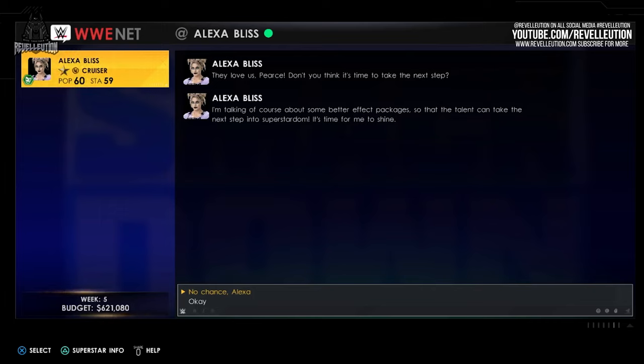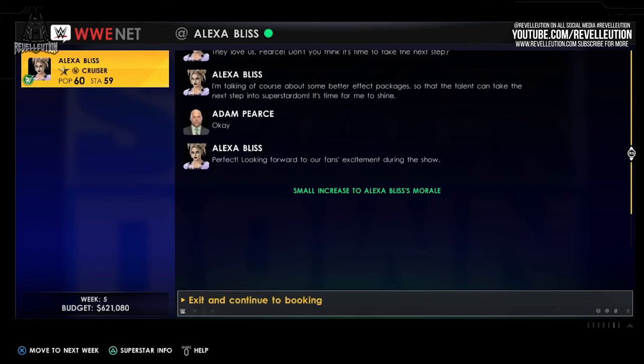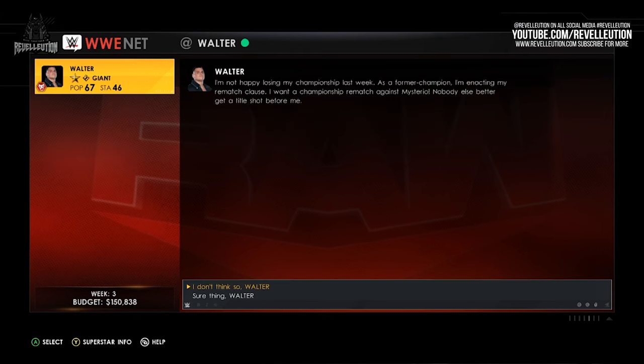Chris elaborates on some of the drama features, which can see Superstars and Triple H request promises and requests such as rematches, which will provide hints and tips along the way. One thing players will continuously have to keep an eye on is Superstars' happiness and morale, which can be improved by completing requests and said promises.